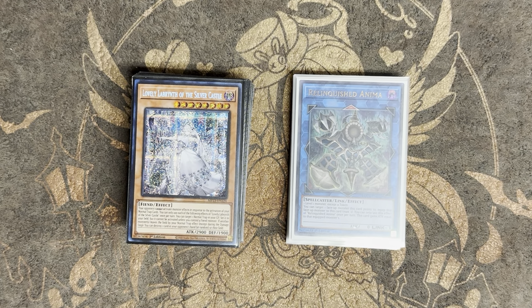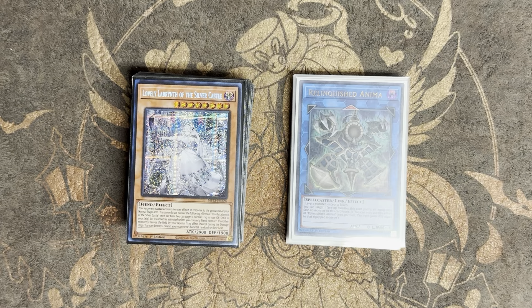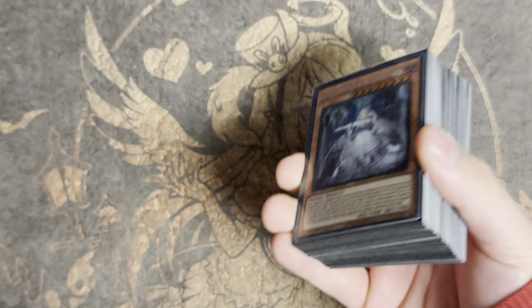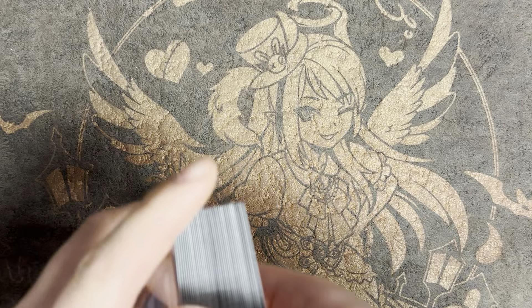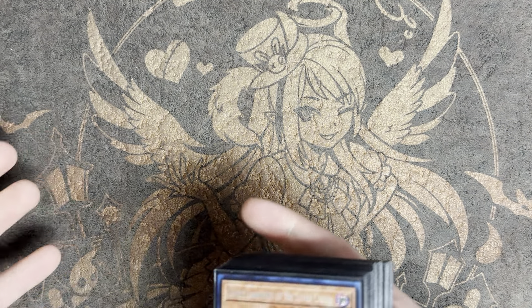Welcome back to another Team Circus Live video. Today we're going over a Labyrinth deck profile. This is a deck I've been playing off and on for a bit. I've been on Fire King and Snake Eye for a while, and also on Branded and Unchained before, but this is one of my favorite decks, especially now that we're mixing it with Unchained. Before we dive in, put a like, comment, subscribe.